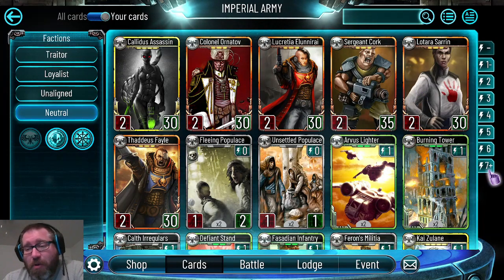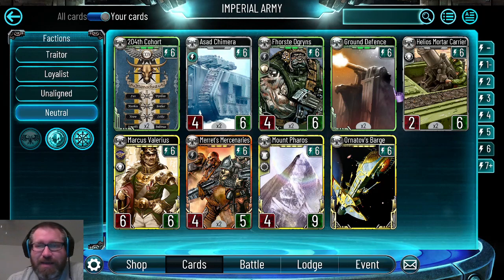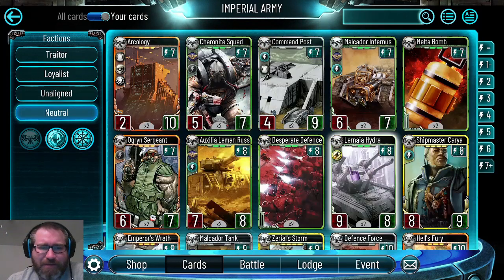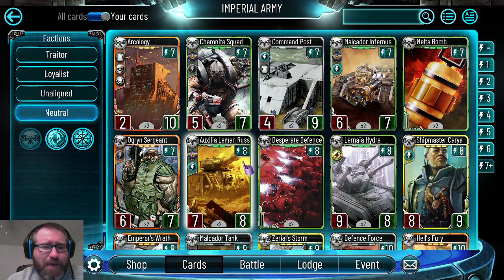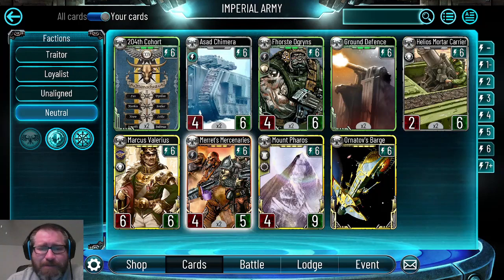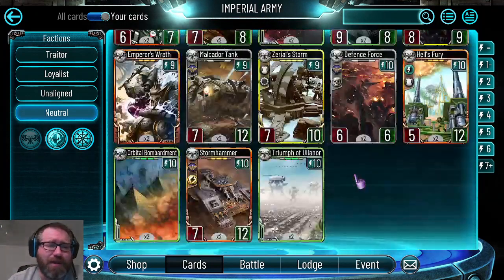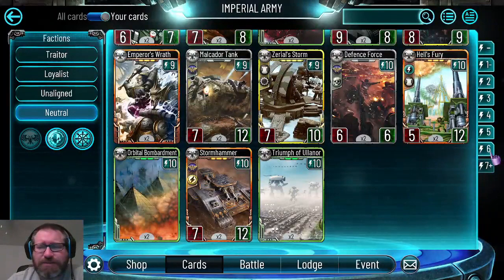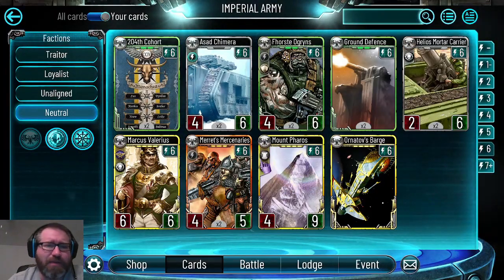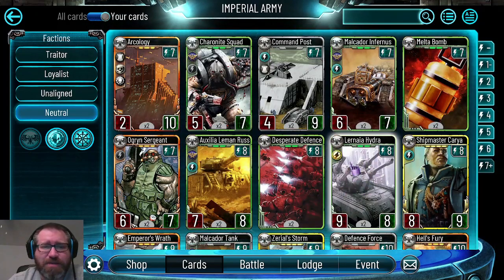Standouts for cards cost six and up: I'd probably say Merits Mercenaries, Helios Mortar Carrier, and Learning Hydra. Good runners up that are more niche include Archaeology, Melta Bomb, and Malkadorn Furnace. If you really need to pick up any of them, Learning Hydra is your best bet and it's a rare, so it's accessible.